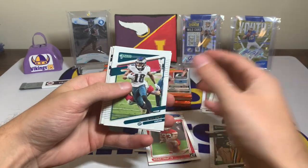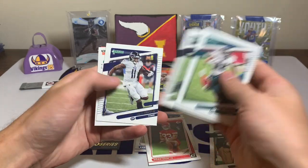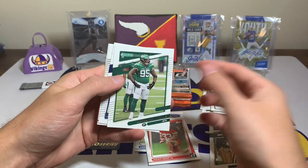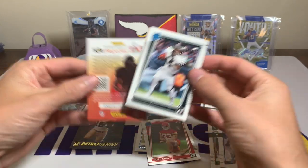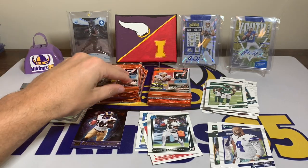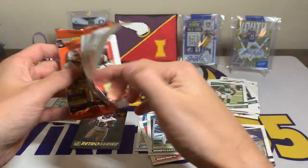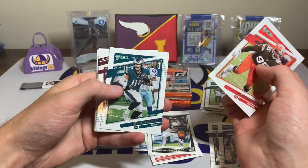Jalen Rieger, Roquan Smith, Lawrence Taylor, Brandin Cooks, AJ Brown. A Ken Williams, Dak Prescott variation, and a Kenneth Gainwell rated rookie for the Eagles, and then another kid reporter. I believe my first optic hollow pull of the year was a Kenneth Gainwell, so not too bad — he's a decent running back for the Eagles. Miles Garrett, Dallas Goedert, Scary Terry McLaurin, David Johnson, Drew Brees.